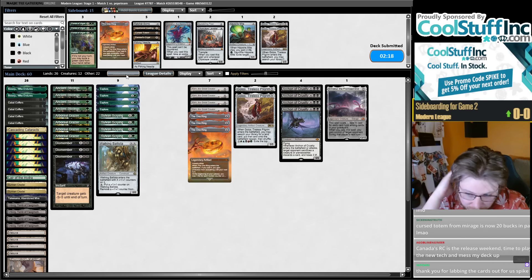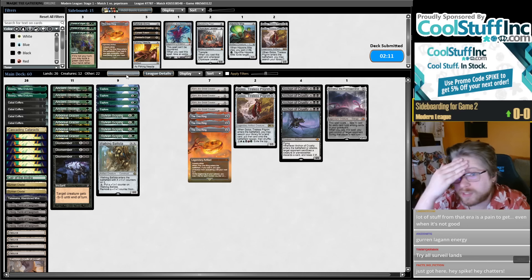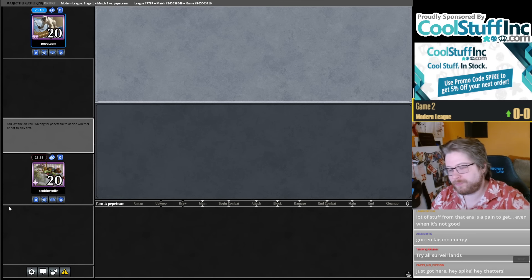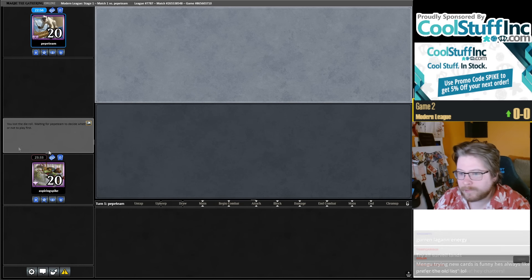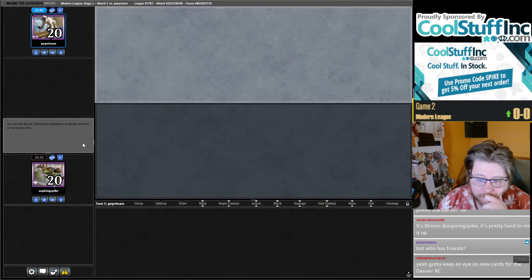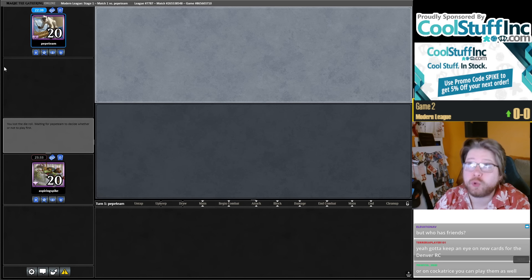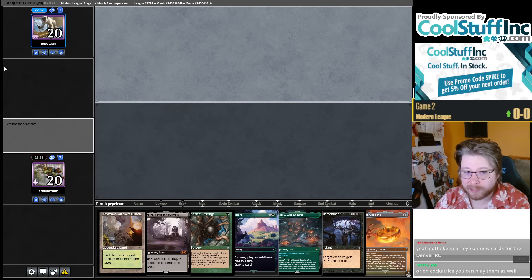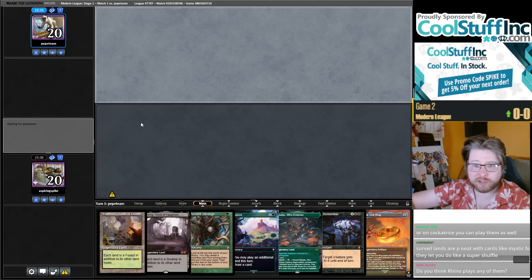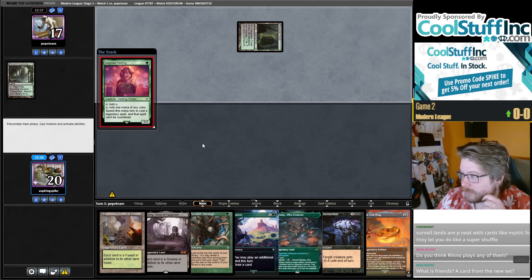RC release weekend — I've never done this, but if my RC was on release weekend — which it's not, I'm not going to Denver — you can test with your friends, proxy the cards, try them. I would recommend playing a surveil land in Rhinos too, over the Trium probably. In Rhinos especially you have so many two-land hands where you're like: if I draw a third land I can never lose, and with a surveil land you fetch it and have like 50% better odds of drawing that third land by turn three. It's kind of crazy.